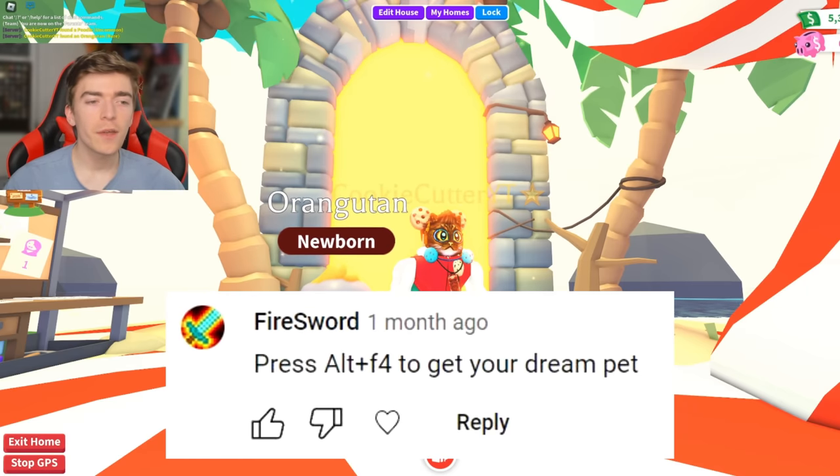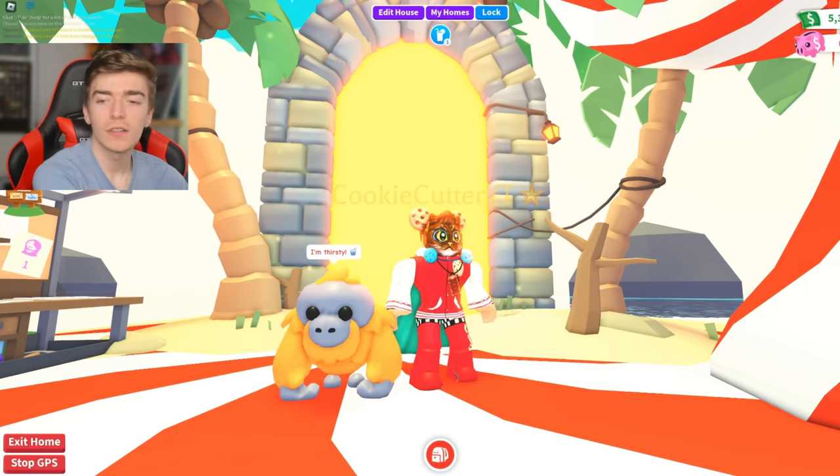This next myth says if you press Alt and F4, you'll get your dream pet. Let's test this out right now — Alt and F4. Wait, it closed Roblox. Don't do that guys. Thanks for watching. Now click this video here to see me test six free Robux myths — some of these actually work and can get you free real Robux.